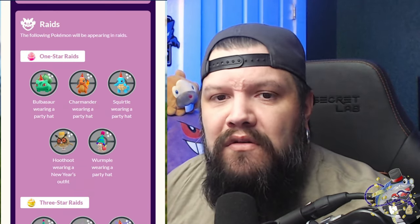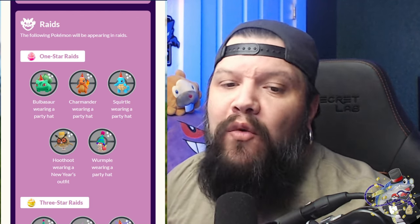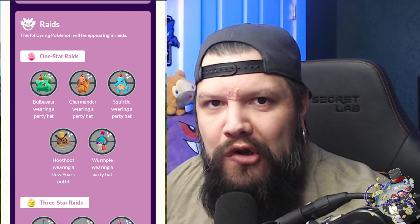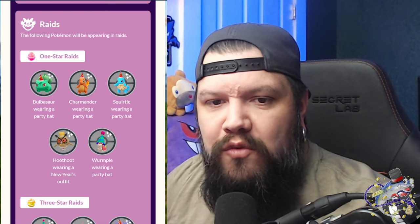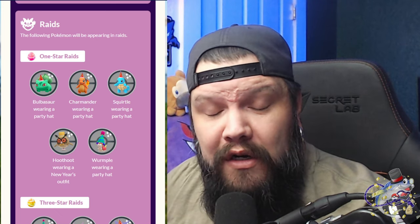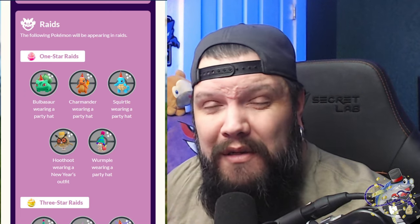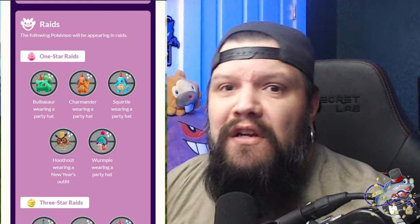For one-star raids, starters with party hats along with Hoot-Hoot and Wormadius are making a return. If you're still looking for that purple Wormadius with the party hat, it's going to be in one-star raids along with Bulbasaur, Charmander, Squirtle, and Hoot-Hoot. If you're looking for a very good IV one, make sure you hit up those raids — use your daily raid passes and maybe get some XL rare candies.